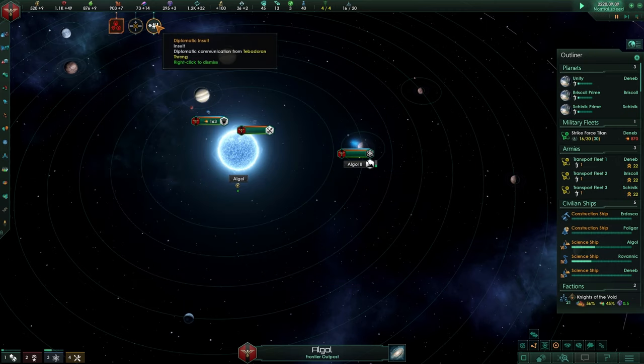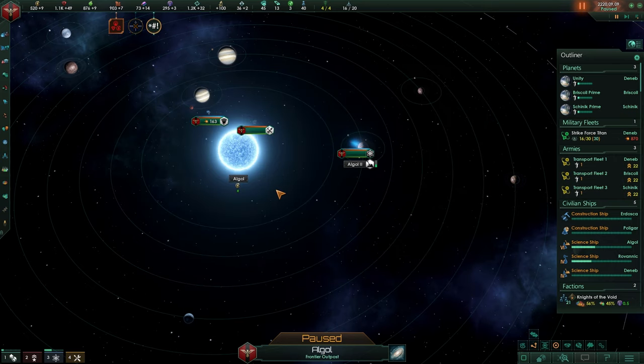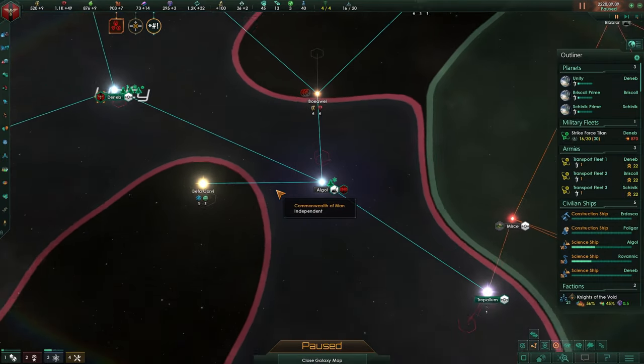Oh look at that, we are being insulted: 'Our mental network is vast, giving us access to the ideas from every corner of our empire, but not a single entity has ever seen anything that would lend merit to your tragic existence.' That is a very good insult.